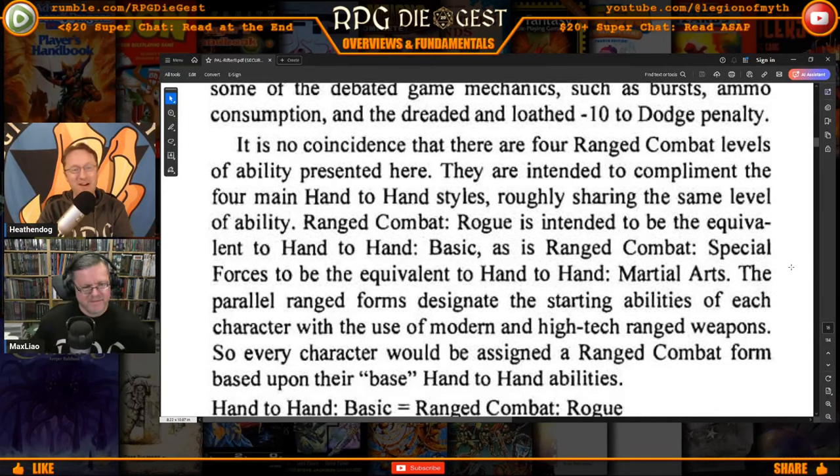It is no coincidence that there are four ranged combat levels of ability presented here — they are intended to complement the four main hand-to-hand styles, roughly sharing the same level of ability. Range Combat Rogue is intended to be equivalent to Hand-to-Hand Basic; Range Combat Special Forces is Hand-to-Hand Martial Arts. The parallel range forms designate the starting abilities of each character with the use of modern and high-tech ranged weapons. For those who know Palladium, there is Hand-to-Hand Basic, Expert, Martial Arts or Assassin, and Commando — and this system also has a Range Combat Sniper.